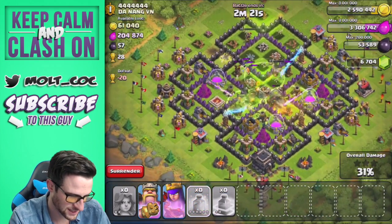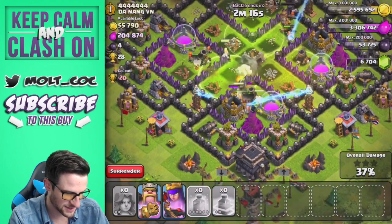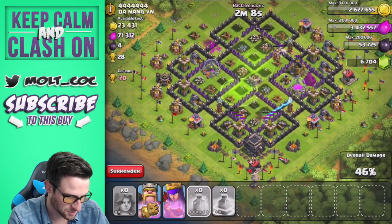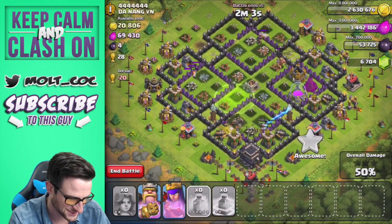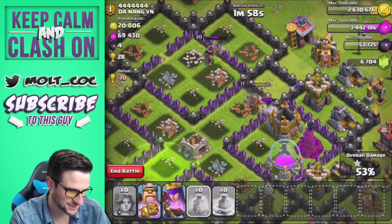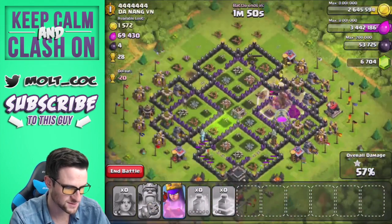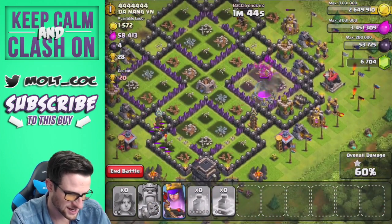I'm going to drop a heal spell right here to heal up this group of them. Where's our king at? King's doing good, valkyries are doing okay — they're about to get into the center of all these buildings and take them all out. There they go, the valkyries are on a tear right now, completely annihilating the base. They're stuck on these walls down in the bottom which sucks. I've got to watch my king and make sure I use his ability at the right time. Use the king's ability right there — we've still got some valkyries up, going to town on this base.